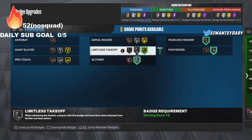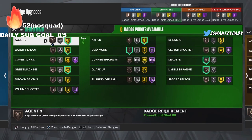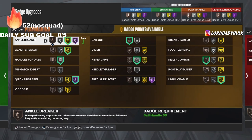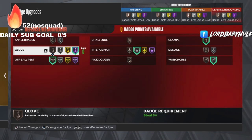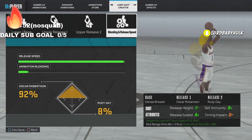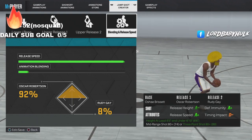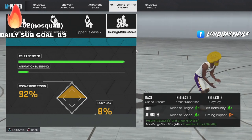Here's the badges — here's how I attach the badges. This is what I rock for finishing. Let me know what y'all would rock if y'all had this or something similar. This is what I rock for shooting. This is what I'm rocking for playmaking — you see I get a ton of ankle breaker. This is what I'm rocking for defense. Here's the jump shot I'm rocking — it's the iso god sensei, the greatest in existence.